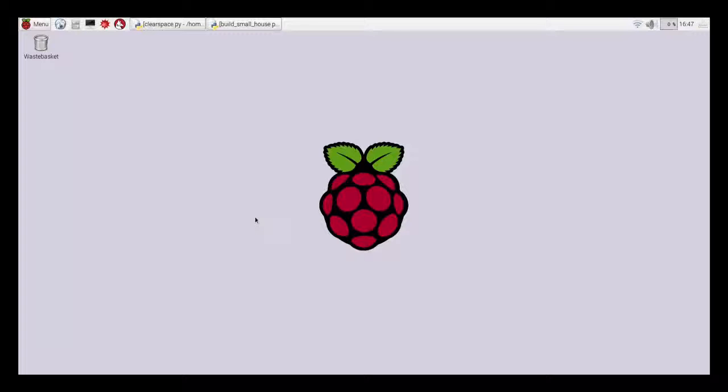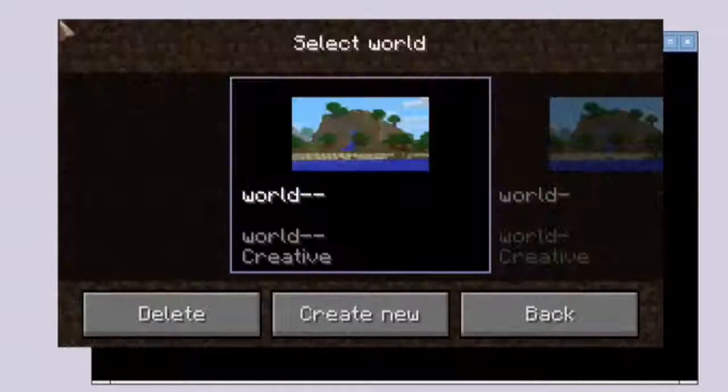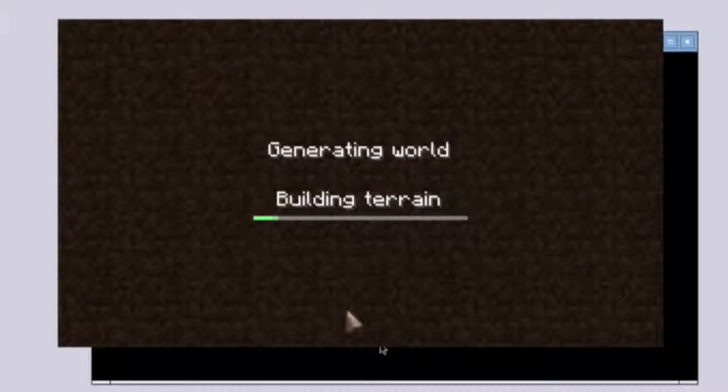I've written some code on how to build a small house. Let me first show you — let's go into Minecraft Pi. So we're going to Games, Minecraft Pi and it starts up. I'm just going to say Start Game, and then I'm going to create a new world. This will take about 10 to 15 seconds to generate the world and build the terrain.